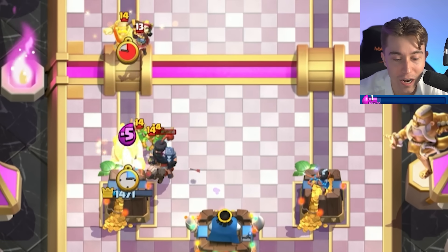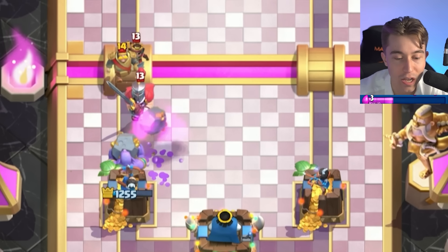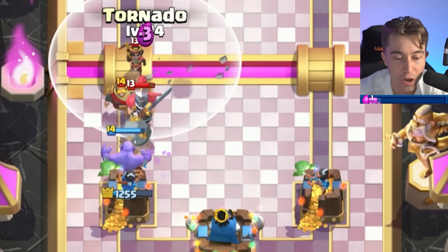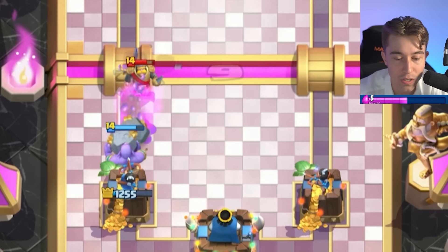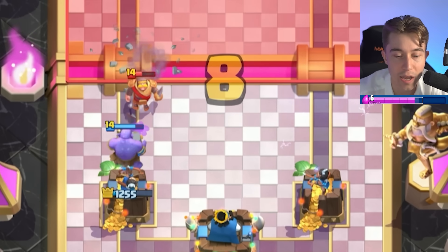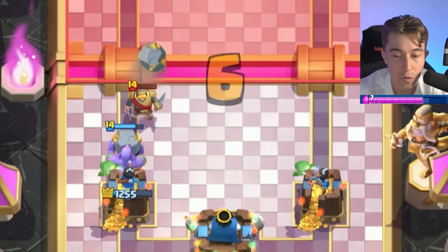We want to go for our Bowler here to kill all of his stuff, hopefully. I just want to kill the Little Prince — I have simple needs. Kill the Little Prince. If we go Electro Giant and Lightning on the Sparky, we win, right? He knows — he's like, I'm not dealing with that today.